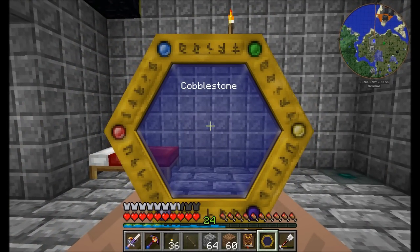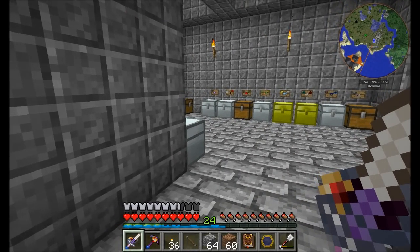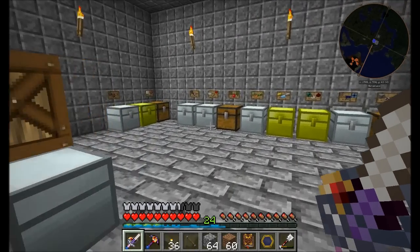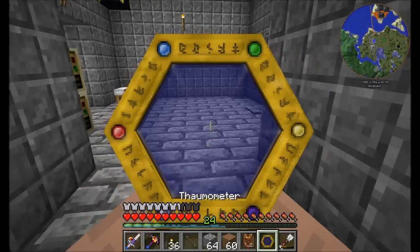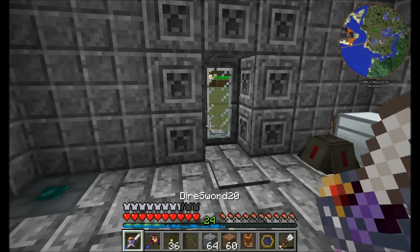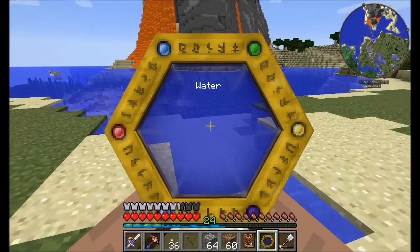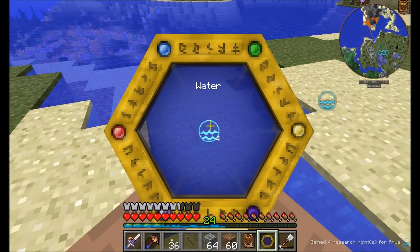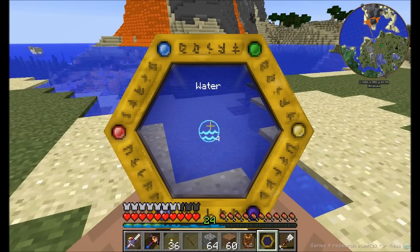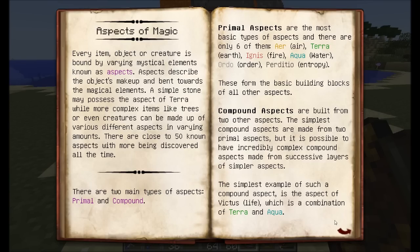This thermometer is going to give us two basic functions. One, it's going to allow us to see some of the hidden things available in Thaumcraft. And two, it's going to allow us to scan blocks and learn information about them so we can use that information for research. So our first step is to go out into the world and find something to scan. Something easy to scan early on is water — simply hold right click and you get Aqua, one of the many aspects of magic available in Thaumcraft.